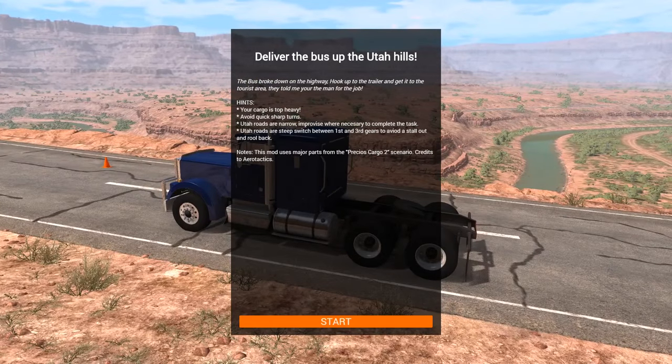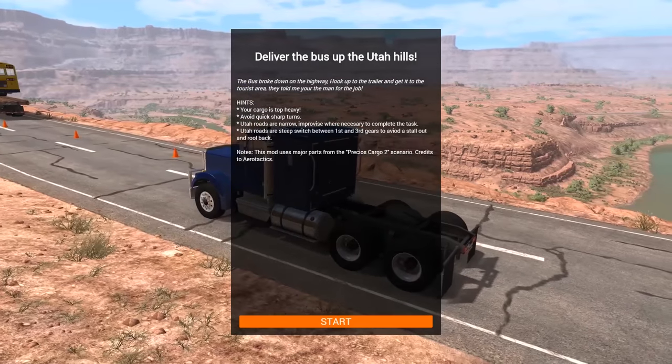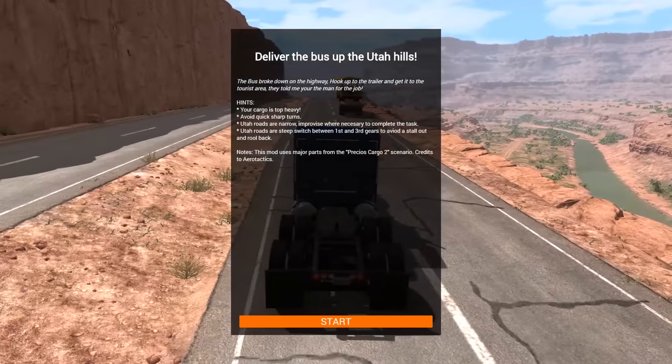Alright, so it says the bus broke down on the highway. Hook up to the trailer to get it to the tourist area. They told me you're the man for the job. Your cargo is top heavy, because it's a giant bus — of course it's going to be top heavy. It says avoid quick sharp turns. Utah roads are narrow. Improvise where necessary to complete the task. Utah roads are steep, so switch between first and third to avoid a stall out and roll back.